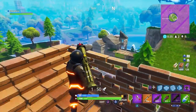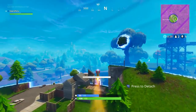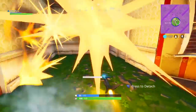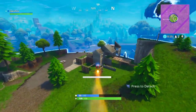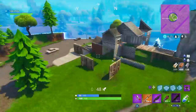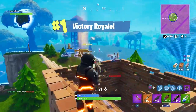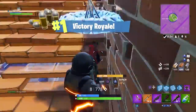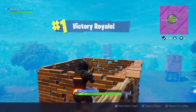So there we have it — five little things that don't seem massive but really do help. The one that helped me most is having that wall pre-selected; I can't tell you how many times that saved me. Do a couple of these things — you won't see crazy instant results but it will definitely help in the long run. If you want to see more Fortnite top five videos, hit that sub button, drop a like, and I'll see you guys in the next one.